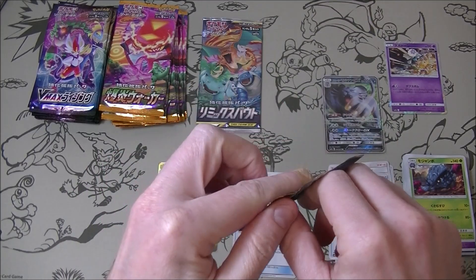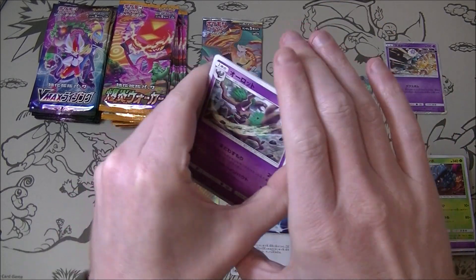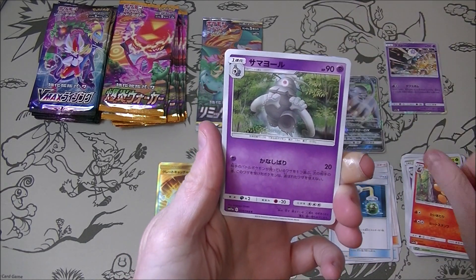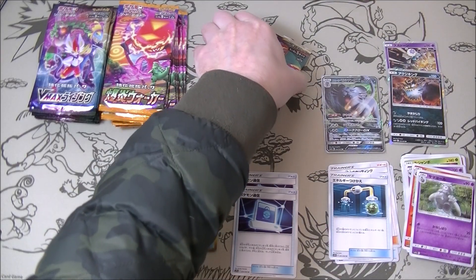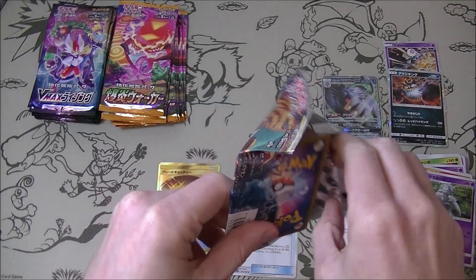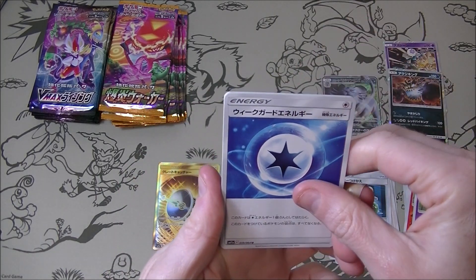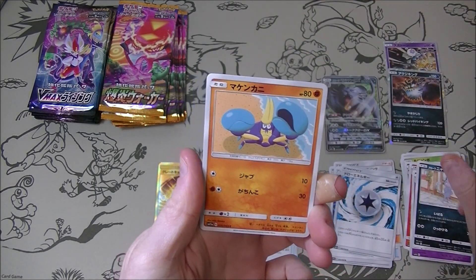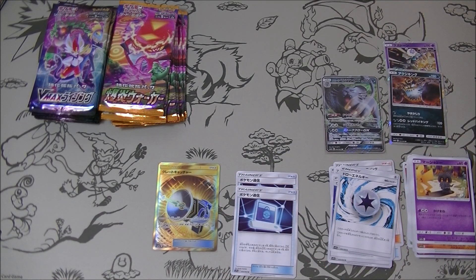We don't need to get anything else out of this but we will take it for sure. It's a Guzzlord - getting some Ultra Beasts, don't see them as much. Last one - Weak Card Energy and Draw Energy, that's unusual. So we actually went under par on that - we only got four shiny things but all very good shiny things. One of the shiny things is good but we did very well with the Pokemon Communications.